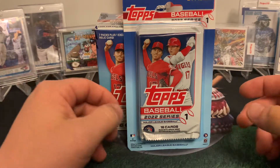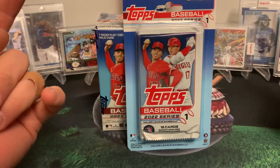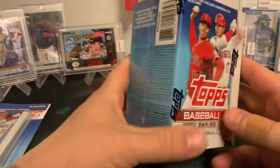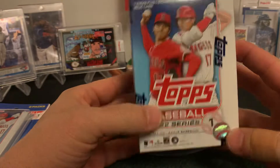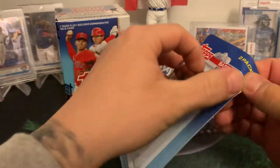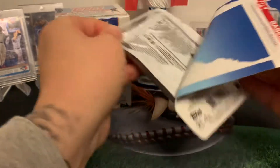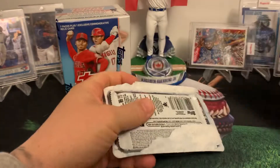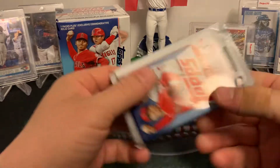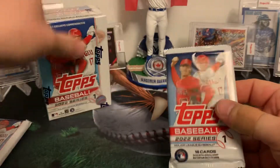What's up guys, G Crew back with another rip! Today we're going to do a two-pack blister of Topps Series One and give it a shot on the blaster box once again. Try and pull some fire — let's start out with these blister packs to see if we can't hit a short print or even a Wander. 16 cards per, let's get in it.